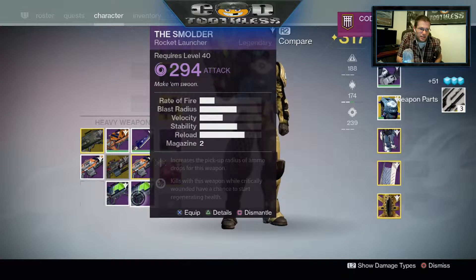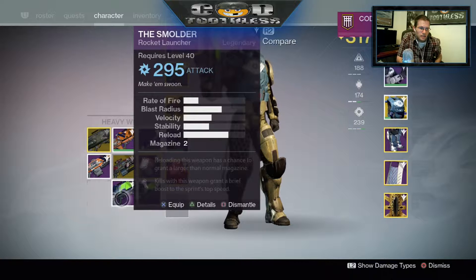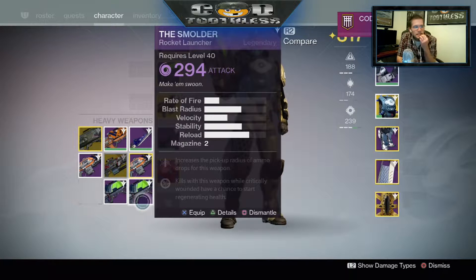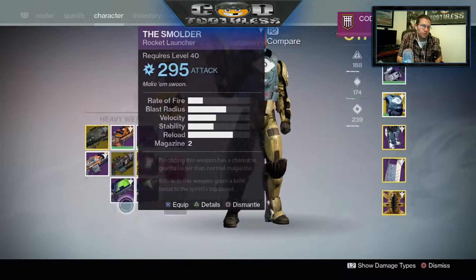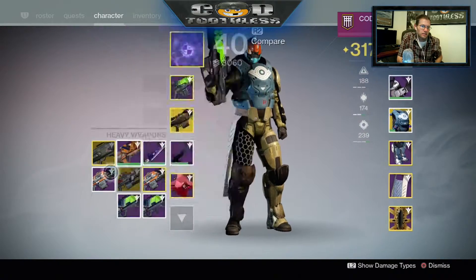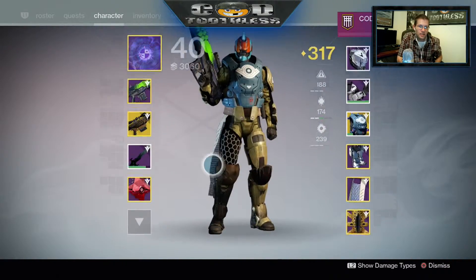Let's see — increases pickup radius and ammo drops for this weapon. Kills with this grant a brief boost to sprint speed. Kills with this weapon will quickly wound — have a chance to start regenerating health. Hmm, that's a tough one guys, you guys might have to let me know which one you think is better. I think I'd still go for this one, but you guys can tell me in the comments.